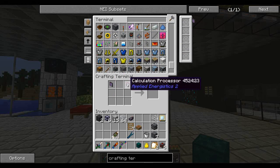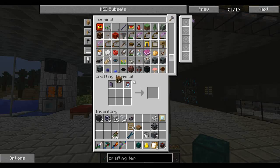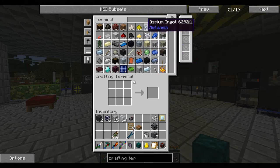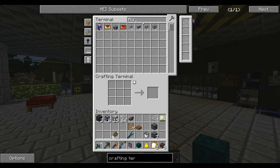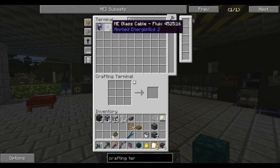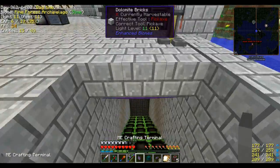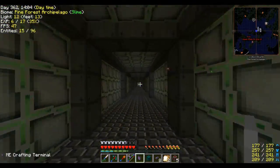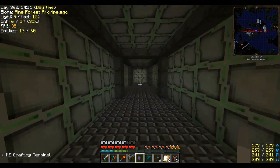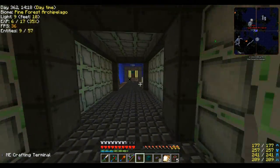We'll put one of those, one of these, and we need a crafting table — there it is. Let me quick craft up a couple of these. I guess it does four at a time, just in case I can't put a crafting terminal on top of the ME conduits from EnderIO — you never know what it might do. Cross-mod compatibility can be kind of iffy at times.